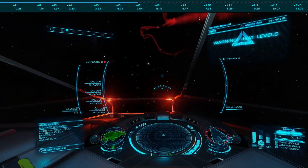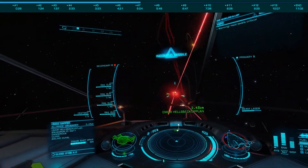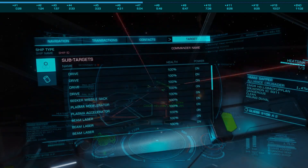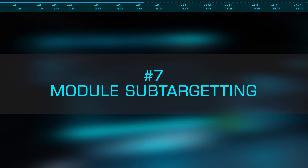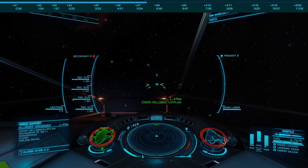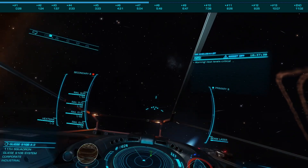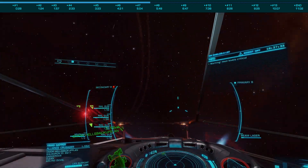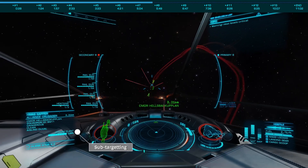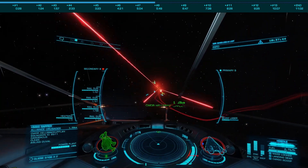While we're on the subject of combat, knowing what you're up against is also critical to besting your enemy. Are they running multi-cannons or plasma accelerators? Packhounds or torpedoes? Prismatics or bi-weave shields? At number seven, we look at examining your enemy's outfitting and sub-targeting their modules. Before you begin an engagement, whenever possible, you should check your target's outfitting by targeting them and scrolling through their sub-targets. During combat, you'll want to scroll through their modules, sub-targeting critical systems such as their power plant, distributor, or frameshift drive. Destroying a target's power plant will often cause them to explode before their hull reaches 0%, and damaging it can cause it to malfunction, possibly rendering them ineffective.